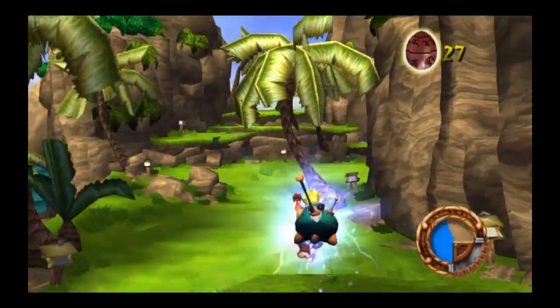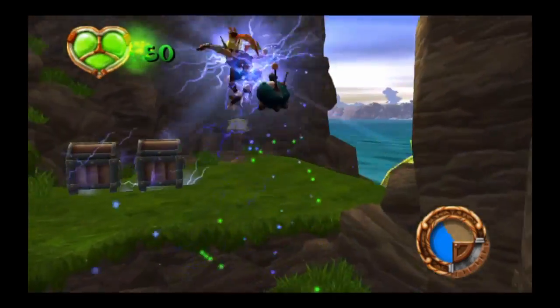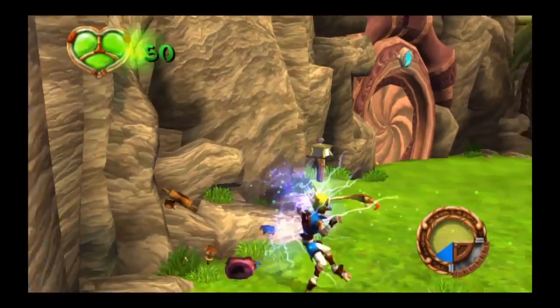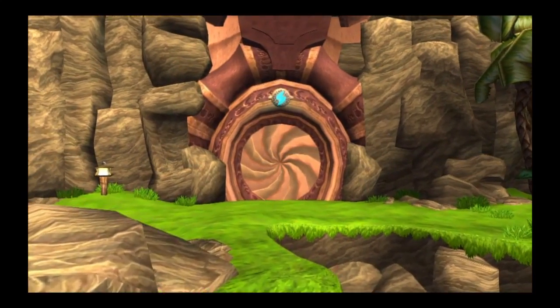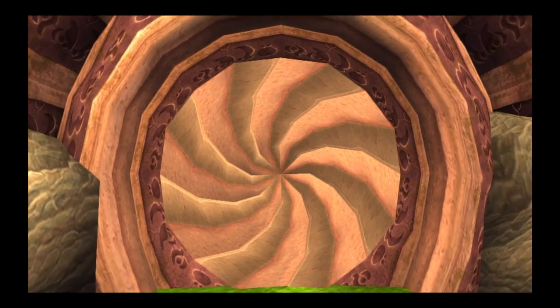Notice how each blue eco-cluster you pick up increases the time you can use its power. This is a precursor door. It can only be opened by approaching the door while channeling blue eco through your body.